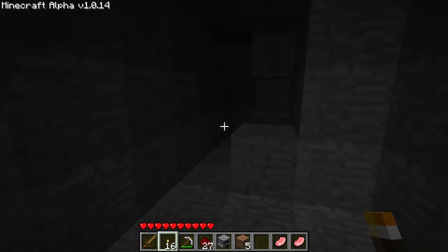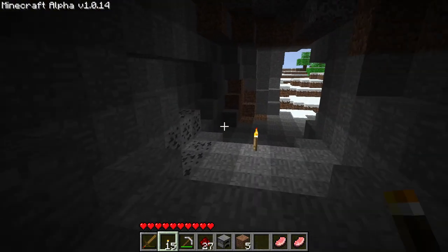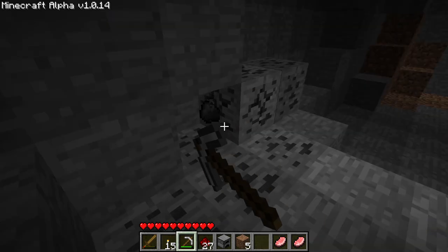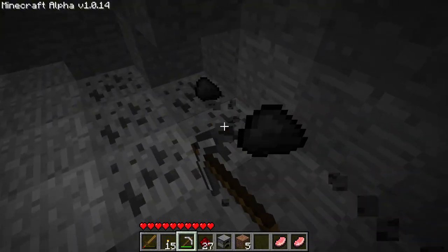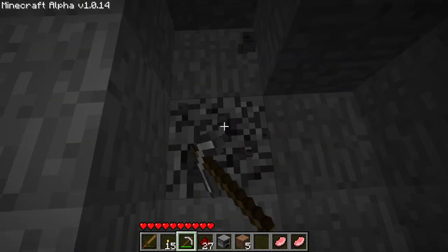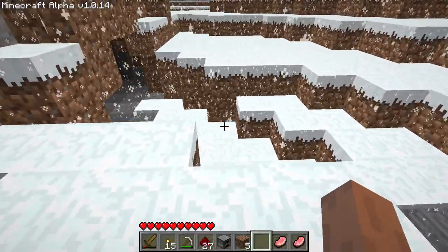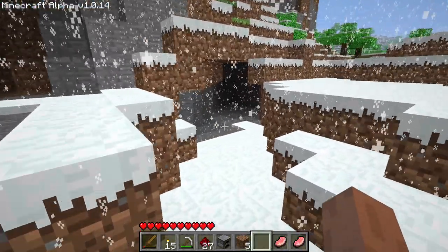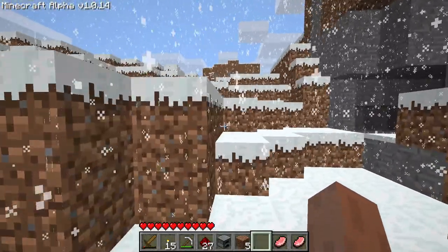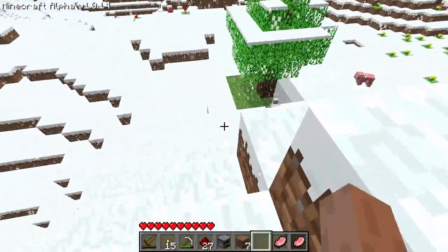Let's explore these caves - we got some coal here, and hopefully mobs won't jump us. Looks like no, okay cool. The sound is still missing in action. I don't know if that's something with my PC, because the latest Minecraft versions put sounds to the max, but I'm not sure what's happening with the older alpha versions.